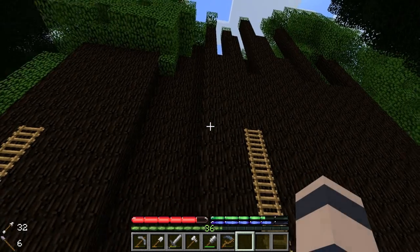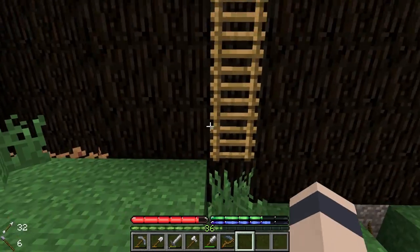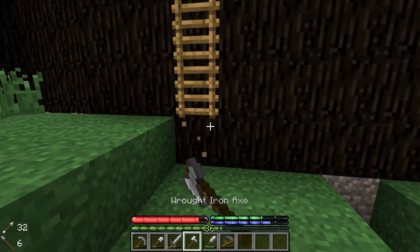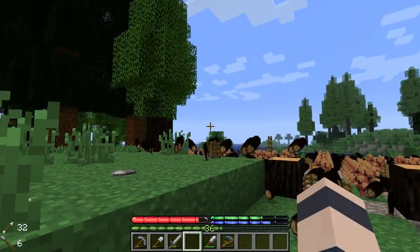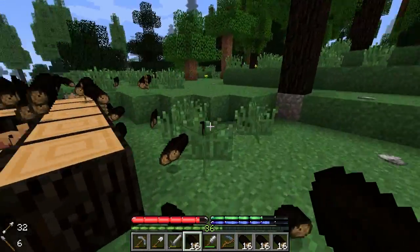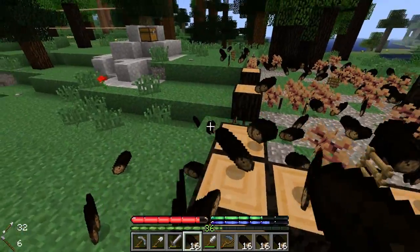Okay guys, I'm ready to chop this sucker down. I've got all the leaves off that I could, pretty much got over a stack and a half of saplings. Most of them seem to have finished growing but there's still the odd one that just won't grow. Let's see if it'll do the whole thing in one shot - that would be awesome. Oh snap, there are actually a lot of saplings still that didn't grow. The axe got destroyed in one shot too and it didn't quite do it all - there's still some wood it didn't get.